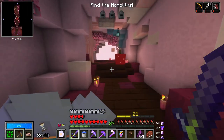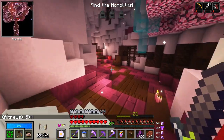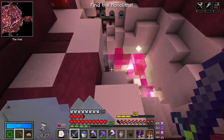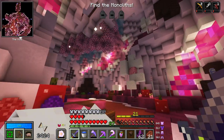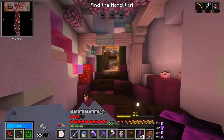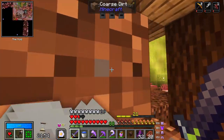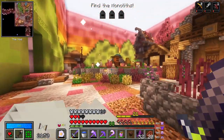We've got the squishy theme again - I think we found an augment to make it this theme as well. What do we do in a monolith vault? We scour for the monoliths, going in a straight line through the vault, tag them as we find them, and then come back and loot everything we didn't loot on the way. I'm so excited to find a shop that everything I see looks like a shop even when it's not - pumpkin!